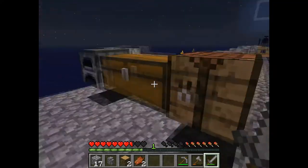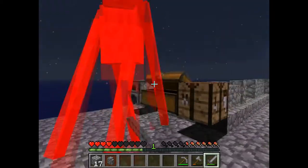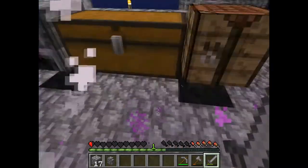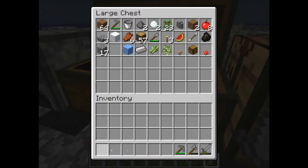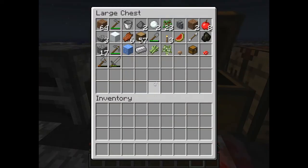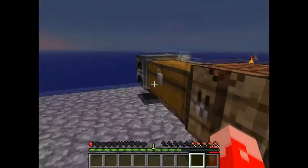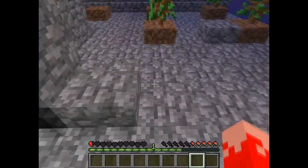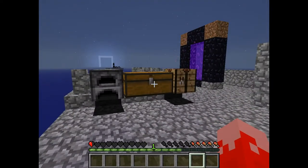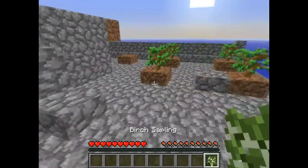Oh no, oh no - die! Yes! Okay, let's put my stuff in, I'm hungry. The best thing to do is just jump off the island. I killed an enderman - oh, I didn't get the ender pearl, that's a bit sad guys, but it's okay.